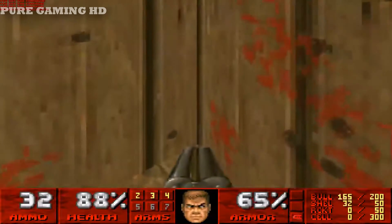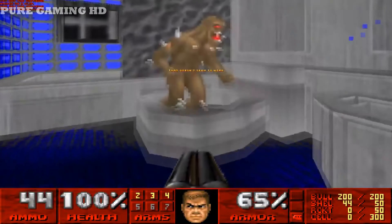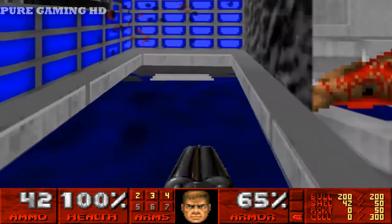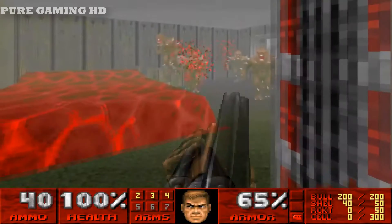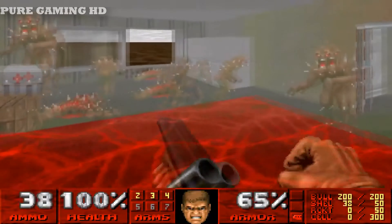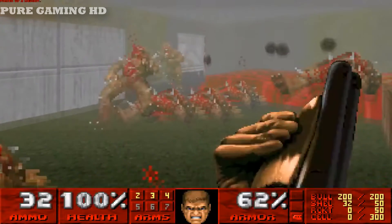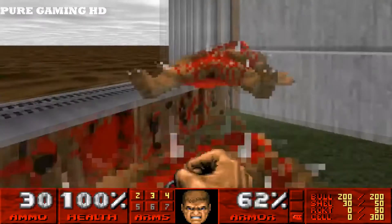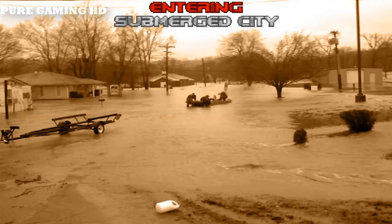Let's take the red key card and pick up some health. He just comes out of the toilet — there's a health pack over there but I don't need it. All right, that's it for map one, The House. I have a hundred percent.